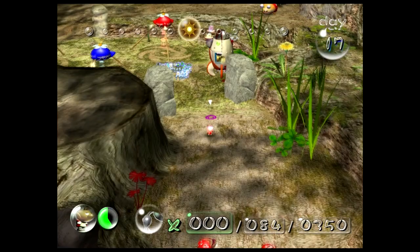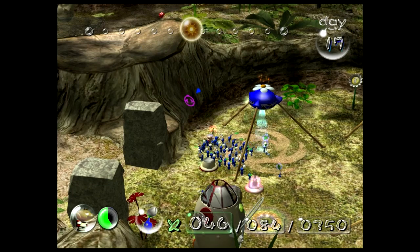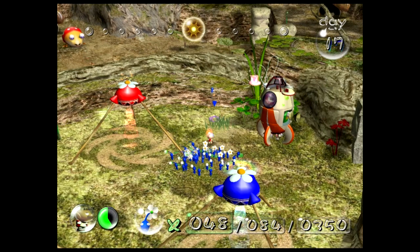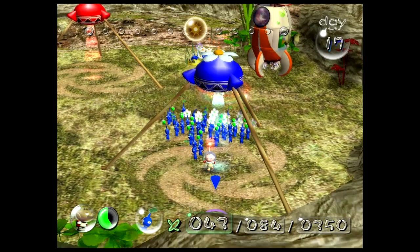I don't know why this area has it — it's kind of weird. If there was any area, I would have expected the Distant Spring because it's like 50% water, but the water physics apparently aren't a problem. Flowers maybe? Let's pull out some more blues and maybe pluck some grass. Alright, let's pull out some more blues from the onion before the Cannon Beetle gets here.